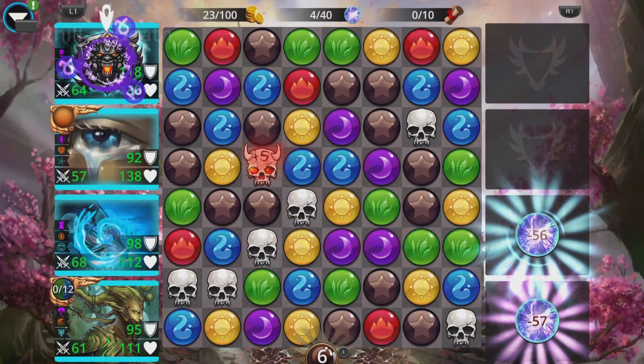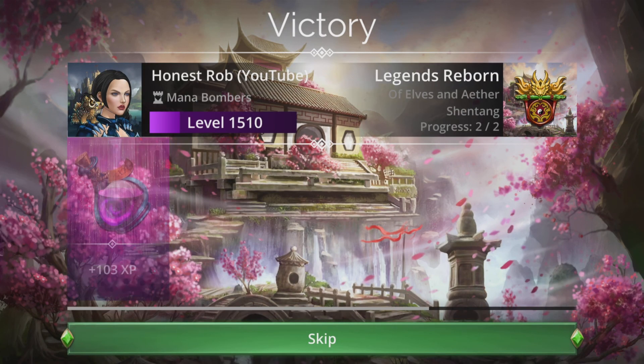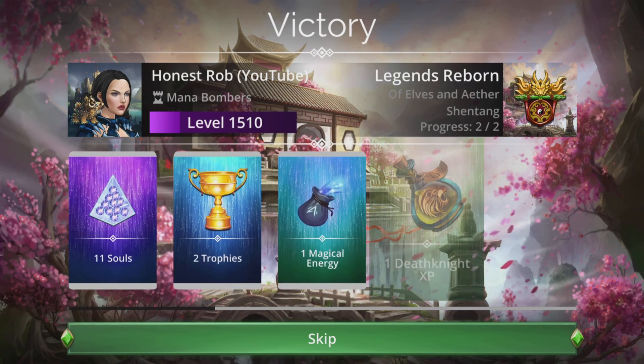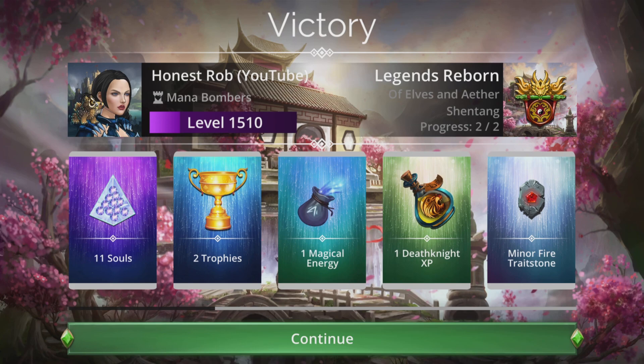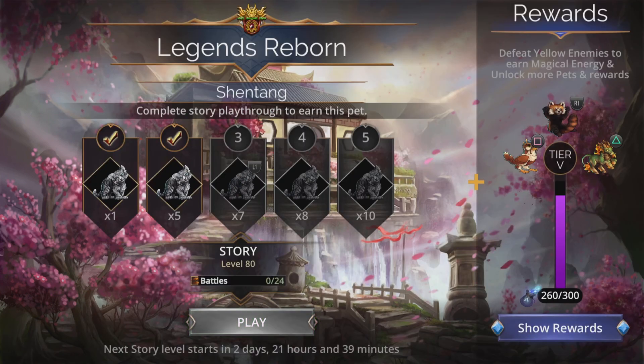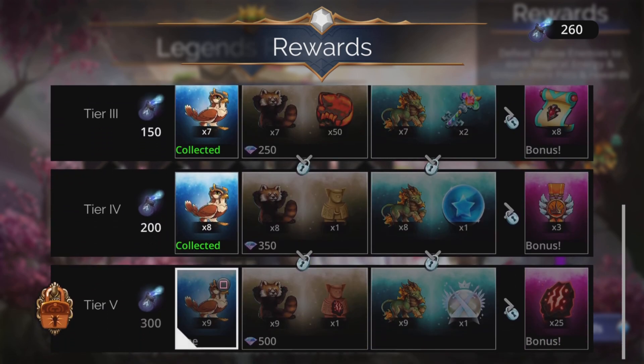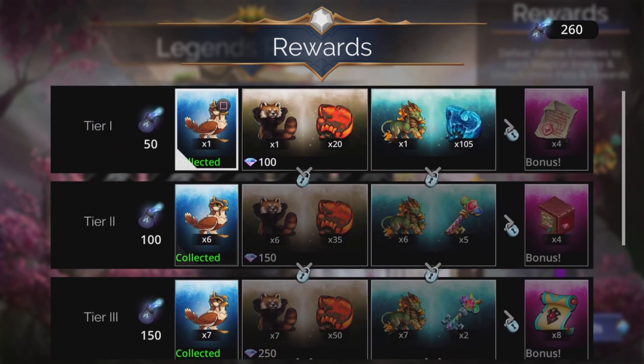Just nice, quick battles — blitz those opponents, complete the story. It'll get harder every three days as the difficulty level increases, but you'll unlock new pets every single time you do it. Once you do all the battles and you've gone through all those, you collect your reward. Then you can go to the Show Rewards tab and pick up anything else you've yet to collect.